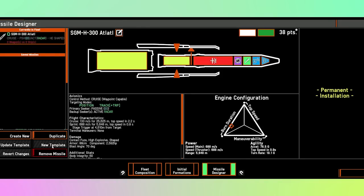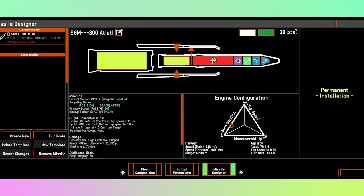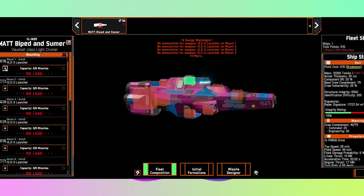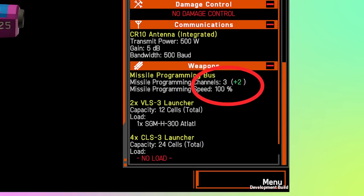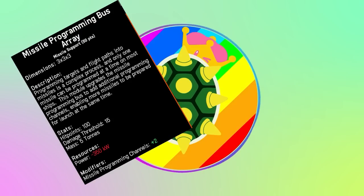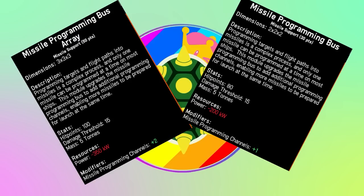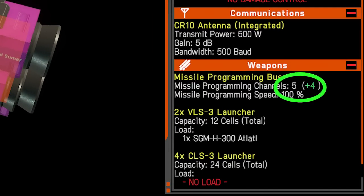Once we're happy with the missile design, save it as a template for other fleets by clicking 'new template.' You can see all the different missiles I have saved, but I'll blur those. Back in fleet composition, add the missiles by clicking the plus on each VLS or CLS3 — you have to do this for each one. We'll max out our slots. Currently our Voxel can only program three missiles at a time. To increase programming slots, we click module six and add a missile programming bus array, giving us two extra programming channels rather than just one. Down here we're at five programming channels with the plus-four from the hull properties and the missile programming bus array.